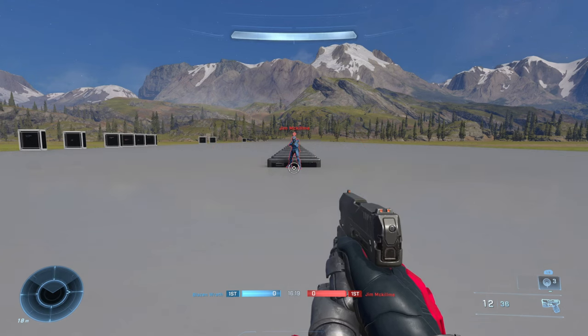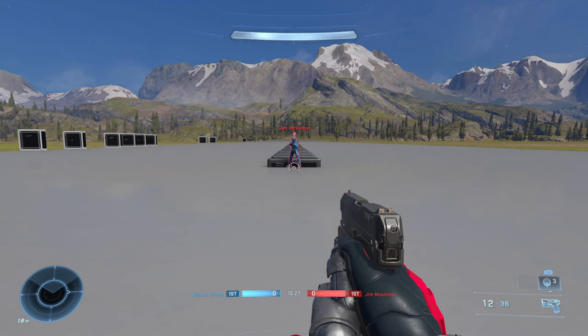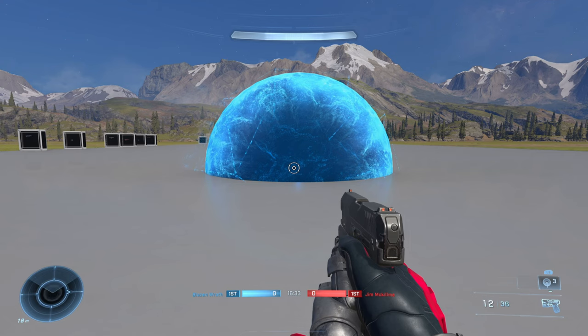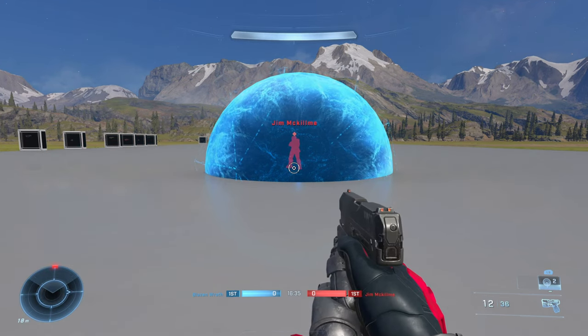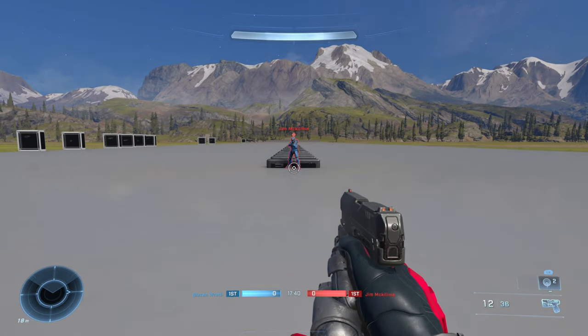One last thing I want to mention is that there is one piece of equipment that fully counters the Shroud Screen. That piece of equipment is the Threat Sensor. So if someone is hiding within the Shroud Screen, go ahead and fire a Threat Sensor in there and expose them. The same thing is also true when you are within the Shroud Screen.